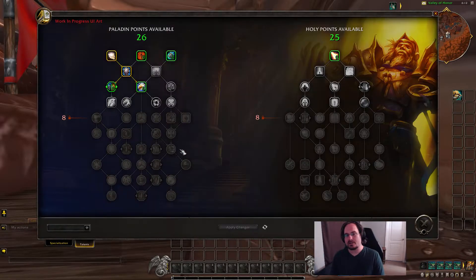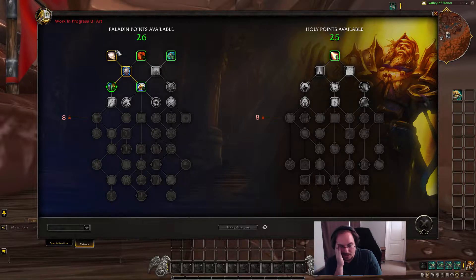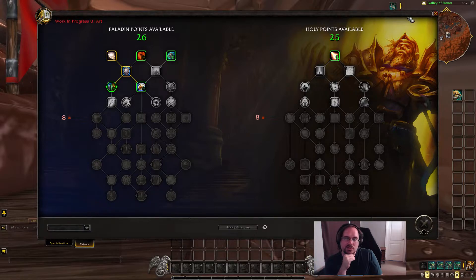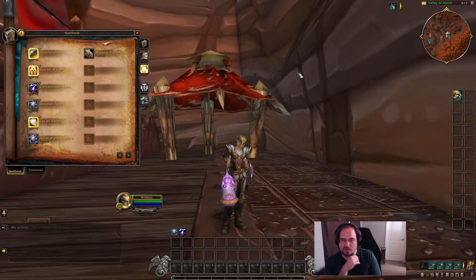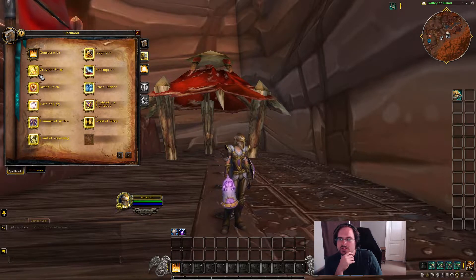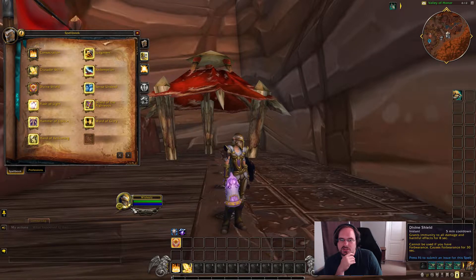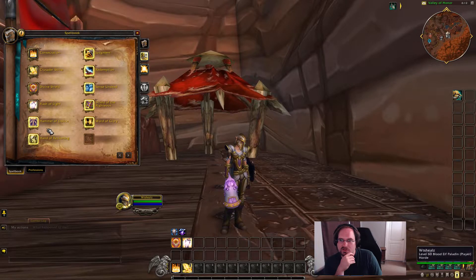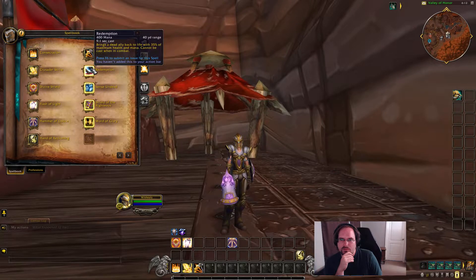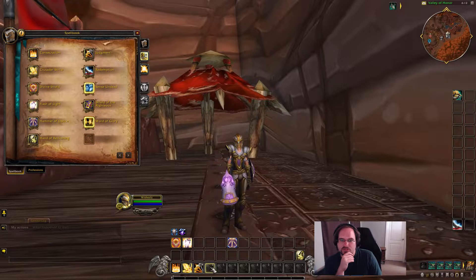Let's get into it. So we are spec'd Holy. It looks like we have the same talents given to us as Protection Paladin did in the class tree by default — we have Lay on Hands and Auras of the Resolute. So let's jump into our spell book and take a look at what we have before we even put any talent points in. We have Consecration, Crusader Strike, Divine Shield, Flash of Light, our Stun and Taunt, Judgment, our Res, and Shield of the Righteous — which we do have a shield for.